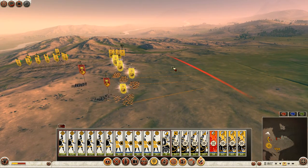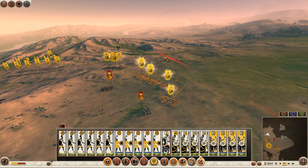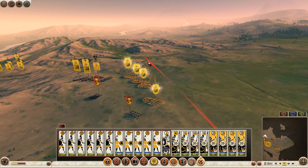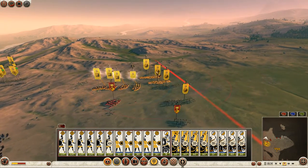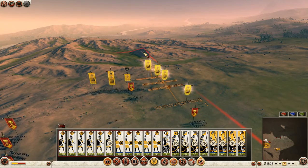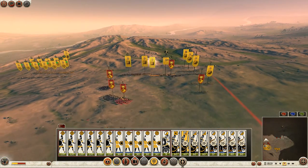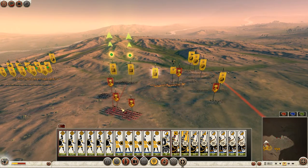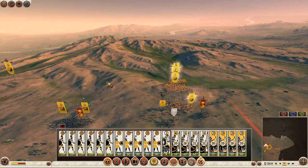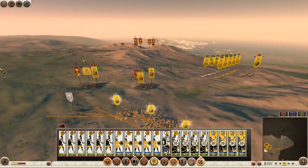These guys don't have that good armor so my Horse Archers will kill them pretty quickly. But they are fast instead, so they can catch my Horse Archers. I will probably win the cavalry fight here because this Pontic Cav is way better than these Equites, and plus I have Horse Archers support.